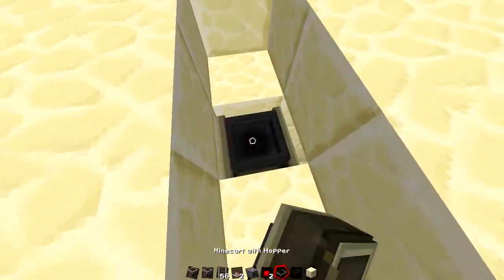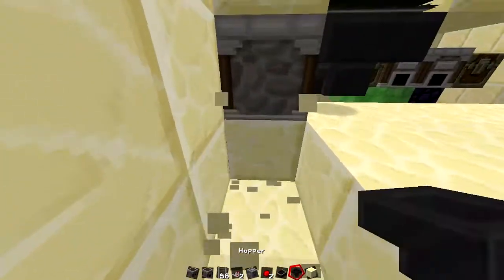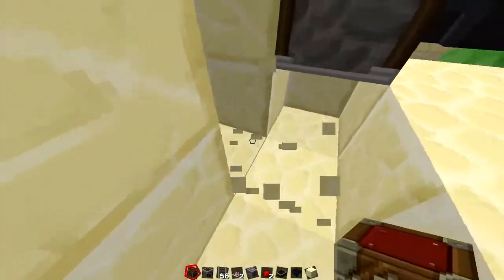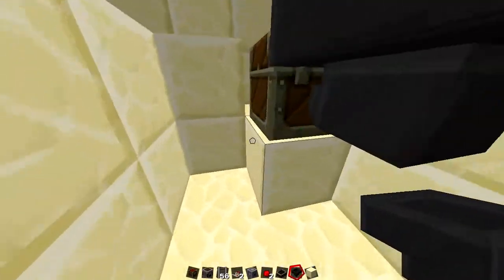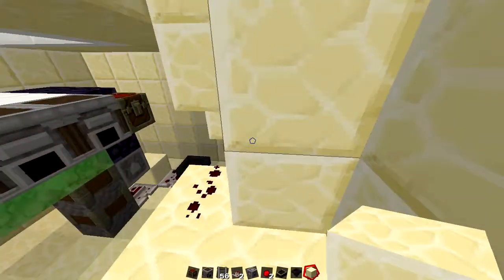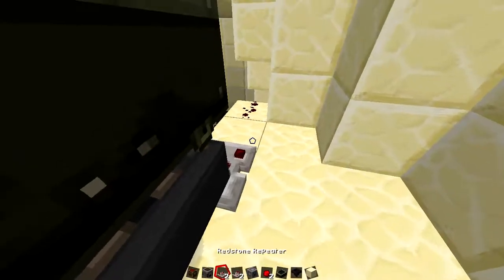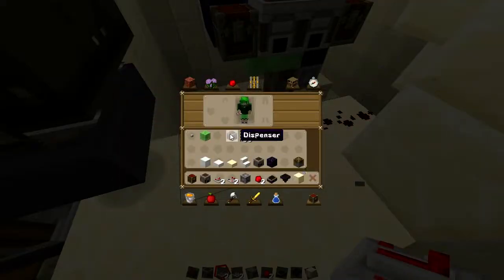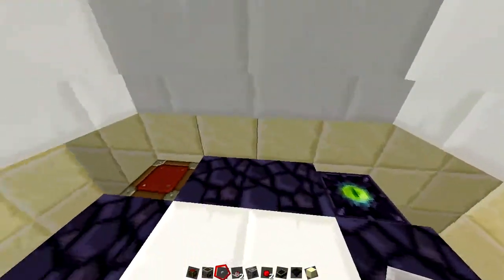Take a hopper here, and I recommend — just in case the system gets full — taking a simple double chest here so it doesn't overflow with items you don't want. Place it so it sucks all the items out, which is very important. You can actually throw your most valuable items in and still access them. From the hopper, place a comparator and then a repeater — you have to have this. Or you can just take a button and open it that way — push it again — and there you go, it works.